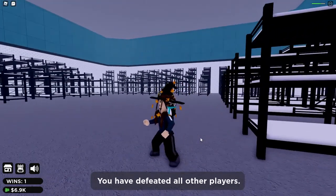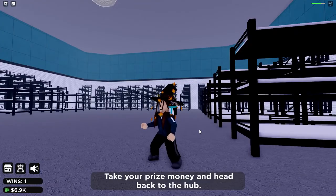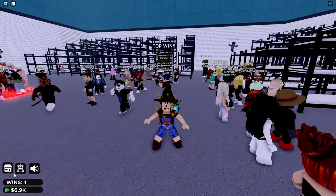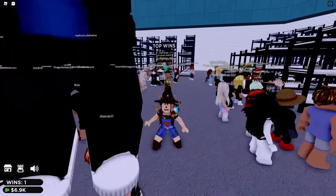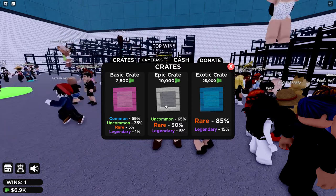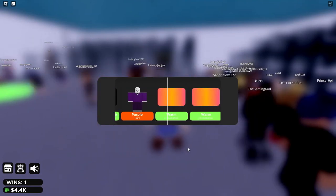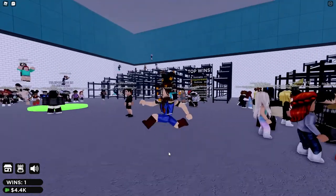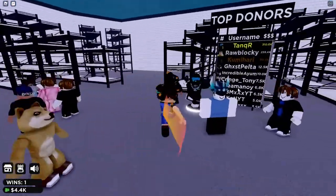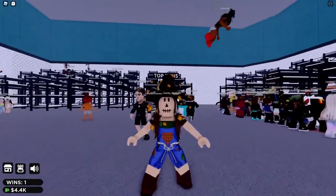Congratulations, you are the winner! You have defeated all other players — take your prize money and head back to the hub. I did it and I got six thousand nine hundred dollars! I got my first win. Let's check out the shop — I can only get the basic crate. Let's purchase this one and see what I get. Oh, the rainbow one is pretty! I'll claim that one and equip it — it looks nice and it totally matches my outfit. I like it!